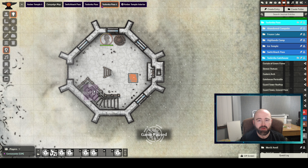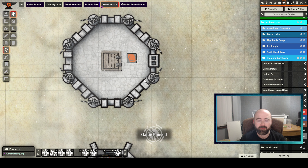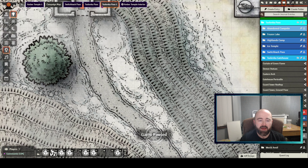There's a ladder to the roof — I didn't want to make a multi-level token for that, it's just a bit awkward to do really. But then we have a roof, and heading back, we have a gatehouse.